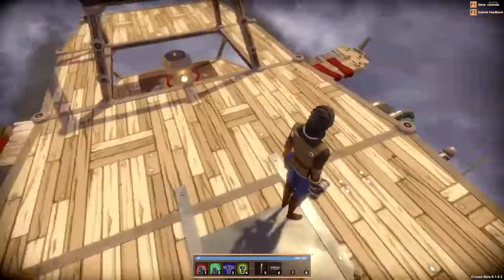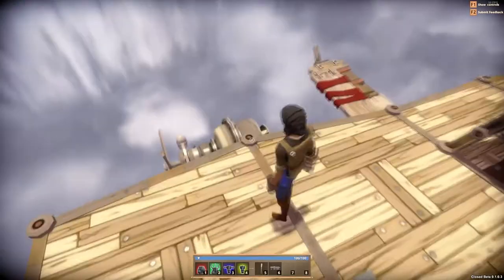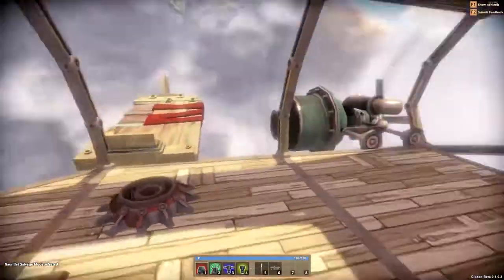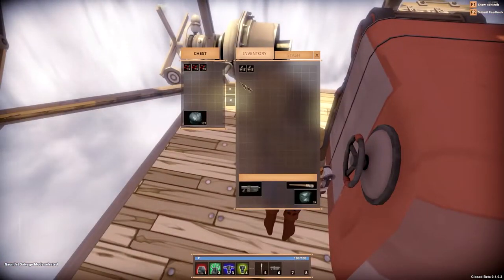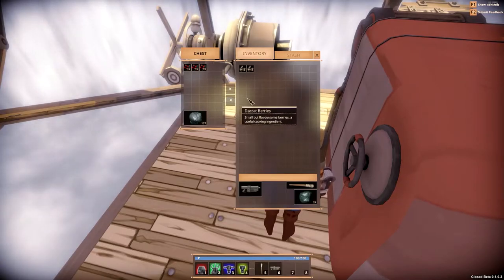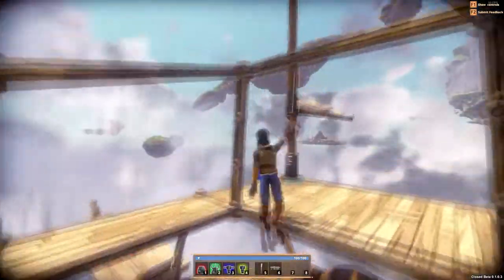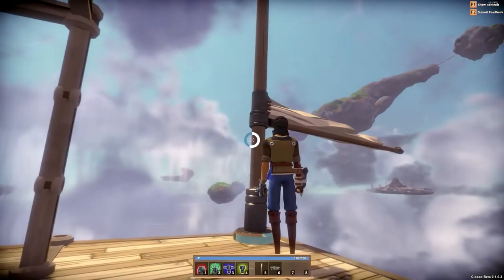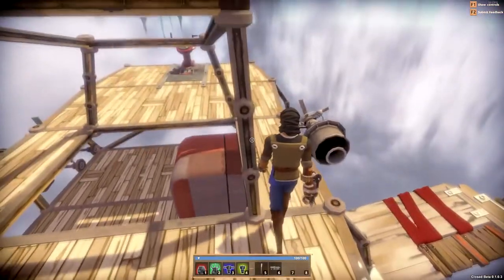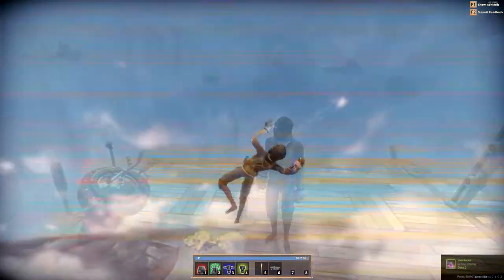We're heading to that island but it's going to take a while — everything takes a long time in this game. Quick update: we ran out of fuel. In the current build, there's no way to see exactly how much fuel you have. I had fuel in the barrel but I took it into my inventory and then died, so now we're sailing the old-fashioned way. Luckily the wind is with us, so we'll sail with the wind.